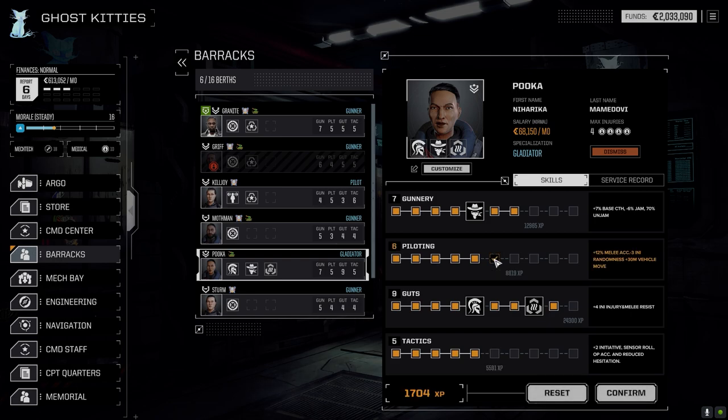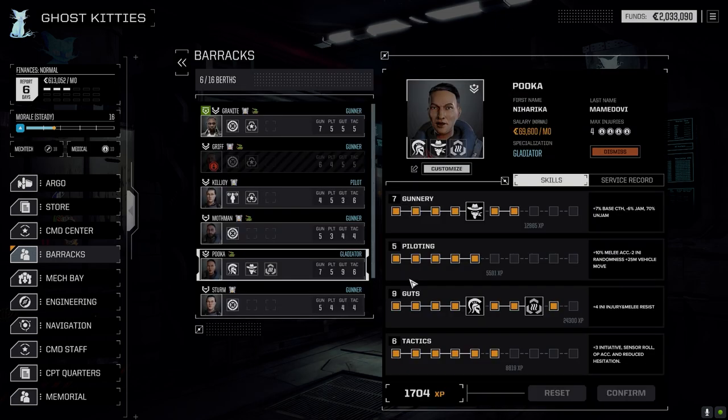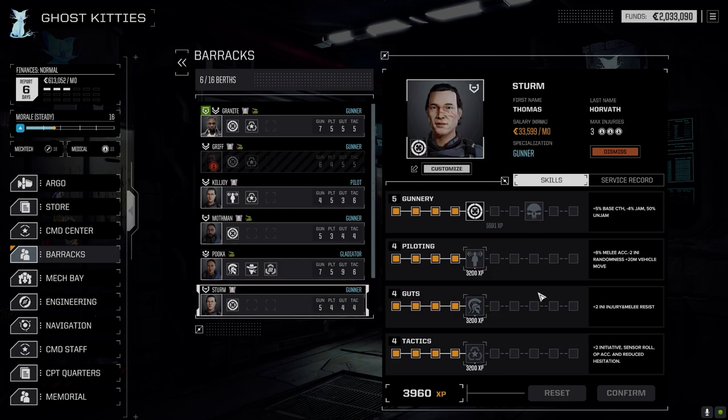Minus three initiative randomness. Or do we go for more sensors and initiative? Let's go this one first — I think we're already getting pretty good speed. Not really worried about the bonus five meters right now, but better sensors is a little better.